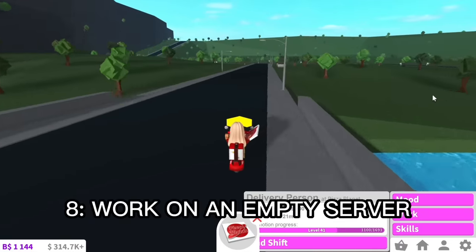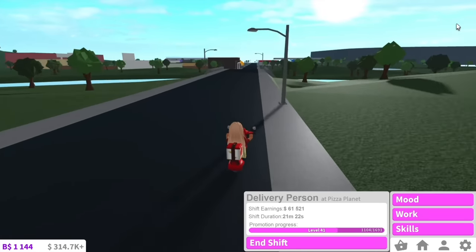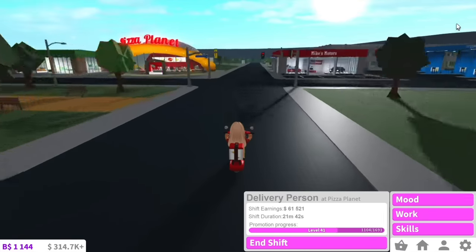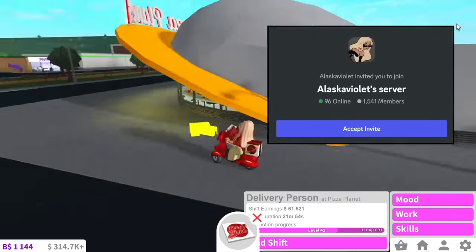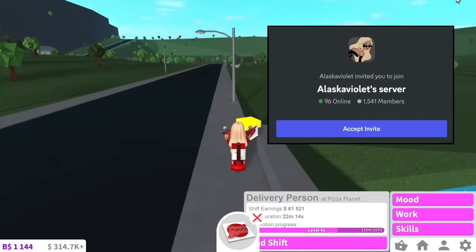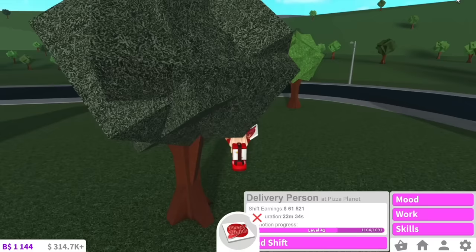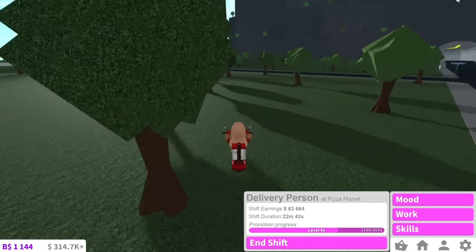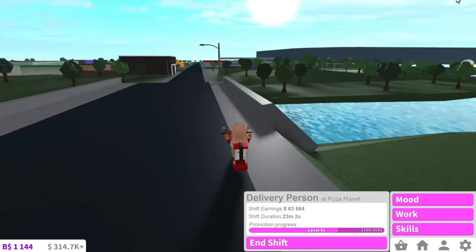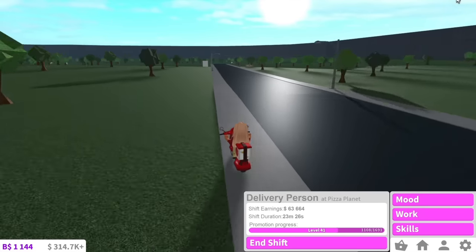My eighth point is to work in an empty neighborhood if you can find one. If you or someone you know has a neighborhood without many people on, definitely go work there. I have an empty neighborhood. Also, I have Bloxburg Pizza Planet work nights — if you want to know how to join, just join my Discord with the link in my description. I will open my server up to everyone, we'll have a massive workstation where everyone can boost their moods, and we'll watch a movie as we're doing that. Try to work in empty neighborhoods if you can.